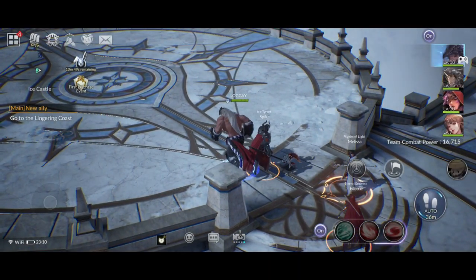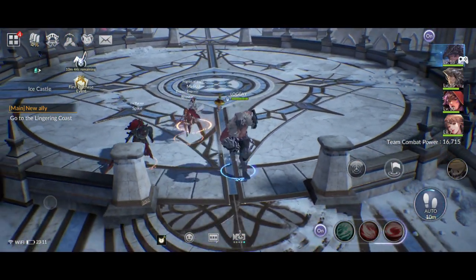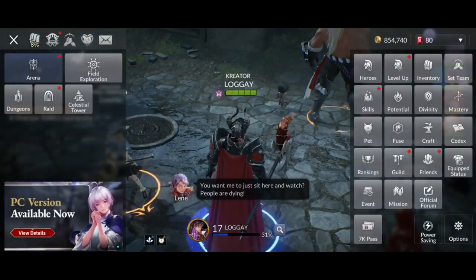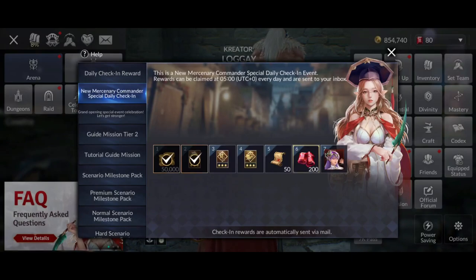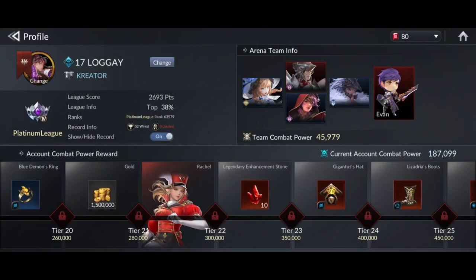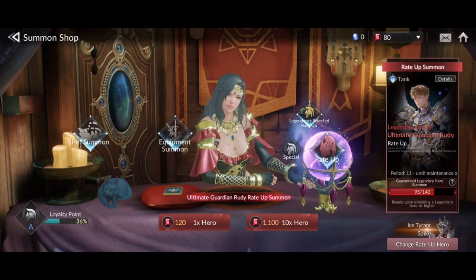So now I'm beginning to see a bright future — there's a chance for F2P players to have a full team of legendary heroes. I've got Spike for free, and there are three other legendary heroes we can get without spending a single dime. There's Karen from the 7th day login reward, Rachel from the account power-up reward, and Rudy from the summon shop. All can be acquired for free.